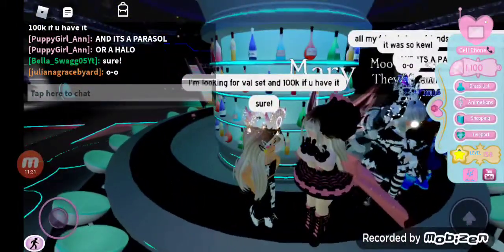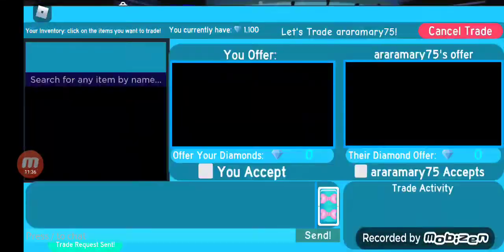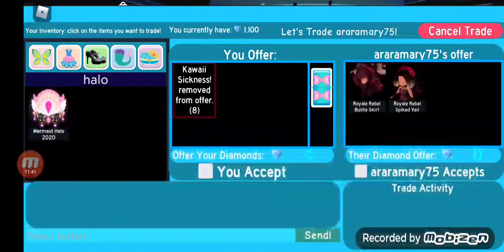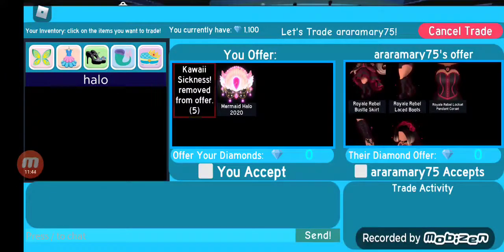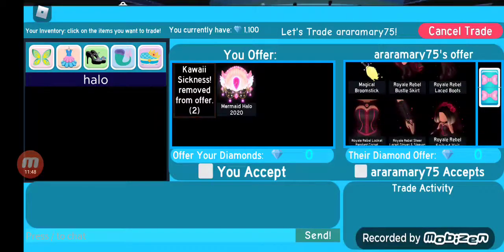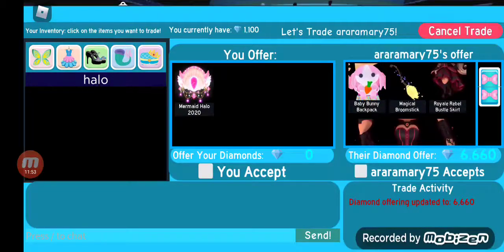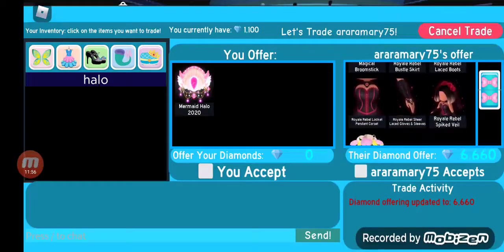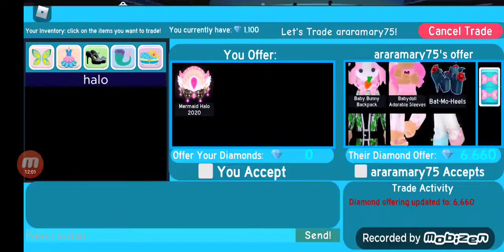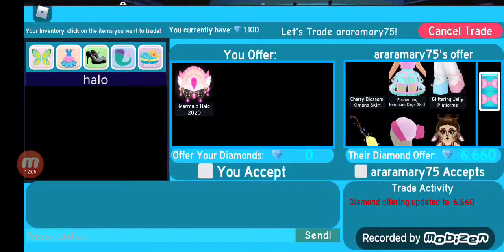So we're going to be trading Mary. She put in the royal rabble set. Ooh, the magical broomstick! Oh my gosh. I think I'm looking for a bit more diamonds.